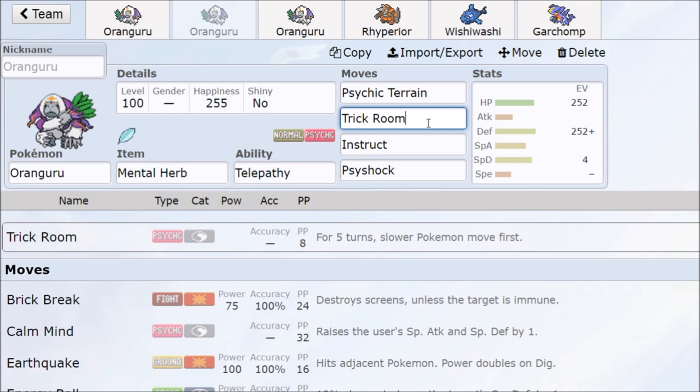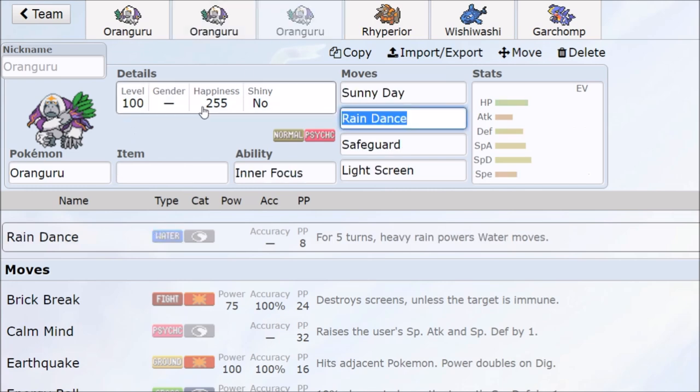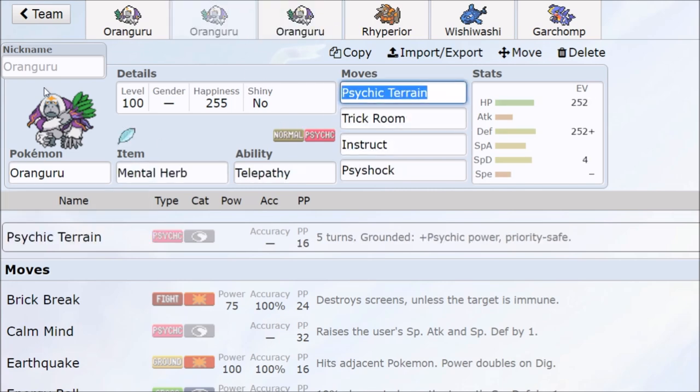Trick Room is really powerful — that's going to be a big play with Oranguru, one of the main Trick Room Pokémon we're going to see. But you do have to build a team around it — you need something that combos with Instruct, or there will be other better Trick Room options for you.